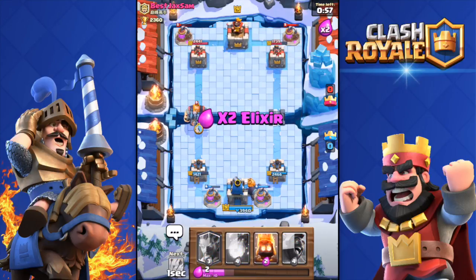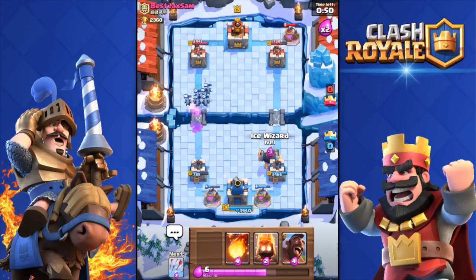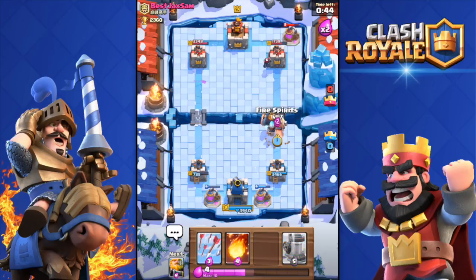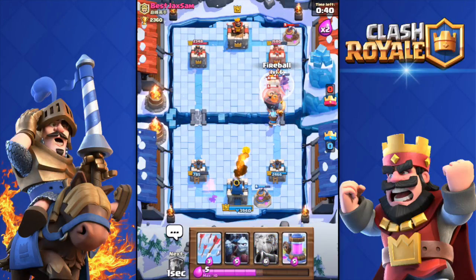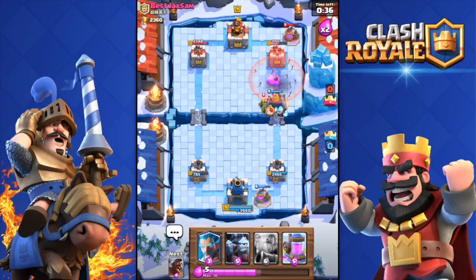I threw the Minion Horde over there. He zapped but they still managed to kill his Royal Giant. I'm gonna drop Fire Spirits. He dropped Barbarians — I Fireballed all that stuff over there and Arrowed as well, for no reason — that was a waste of my Arrows.